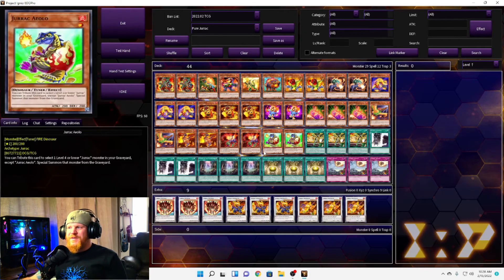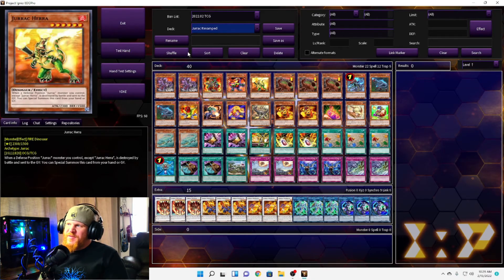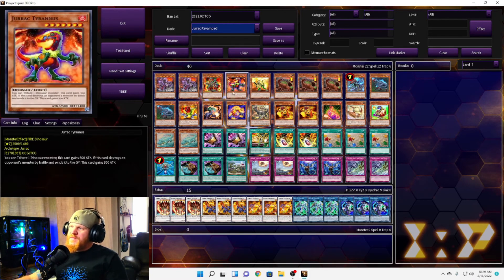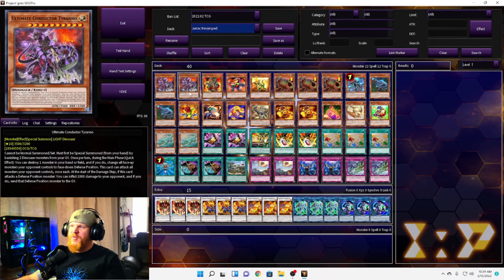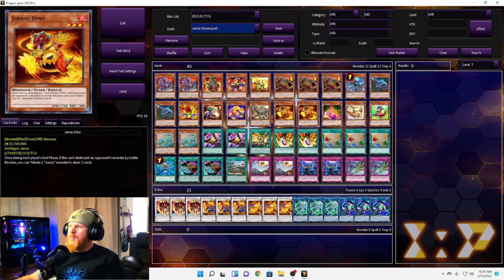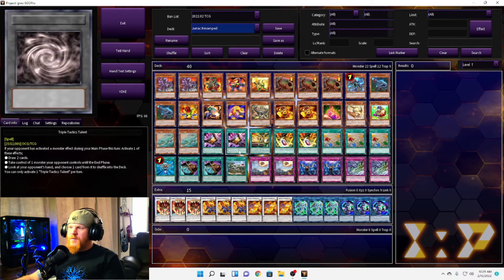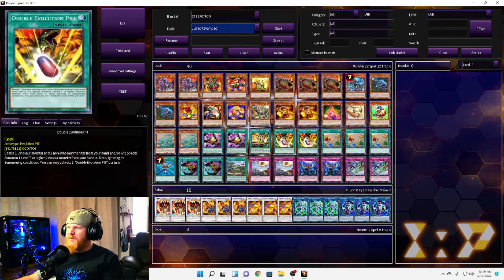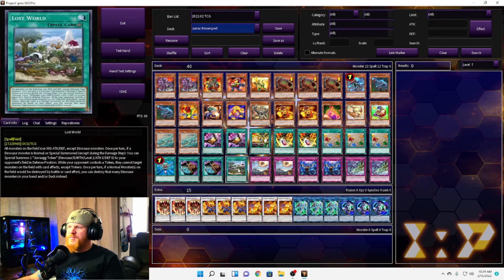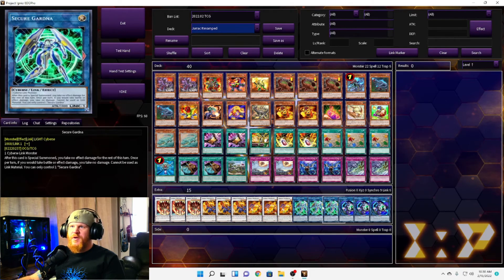Let's get into the revamped version. Here we are with the revamped deck — it's a much more pro dinosaur deck. We've got Ultimate Tyranno, Giant Rex, Miscellaneousaurus, Soul-Eating Oviraptor, Scrap Raptor, Petit Ranodon, Animadorned Archosaur, Triple Tactics, Double Evolution Pill, Fossil Dig, Monster Reborn, Pot of Prosperity, Lost World, Infinite Impermanence, and Ice Dragon's Prison. On the extra deck we have Link Kuriboh and Secure Gardna.